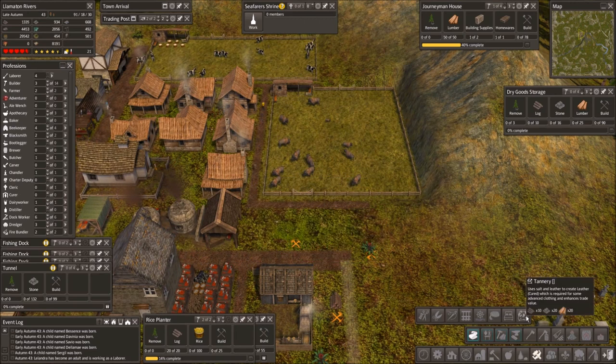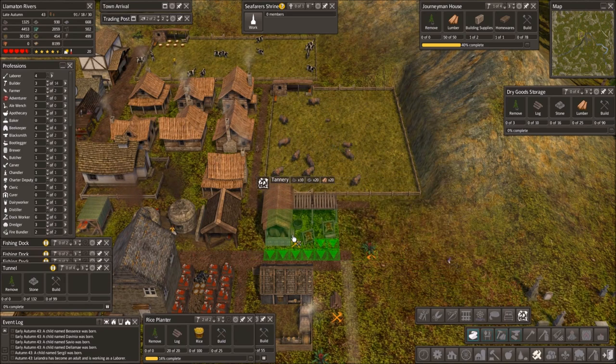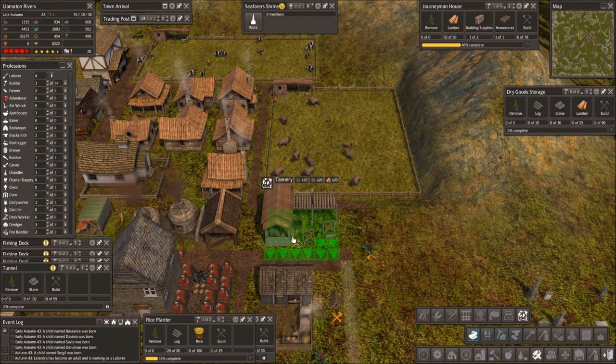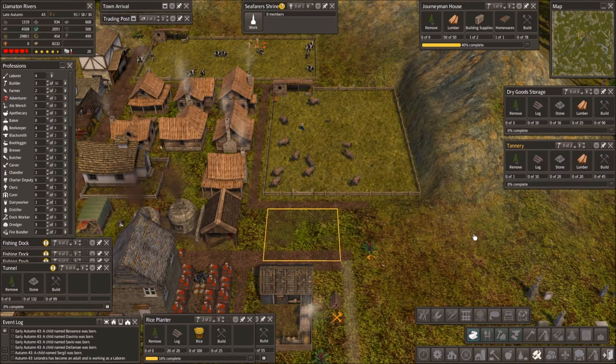Oh — salt and leather to create leather. With all the leather we're producing over here, that makes sense to put right here. I think leather is dry goods too. We don't really have salt yet, but we could start building our saltworks — we did put it down. I think we're gonna put in a tannery right there.